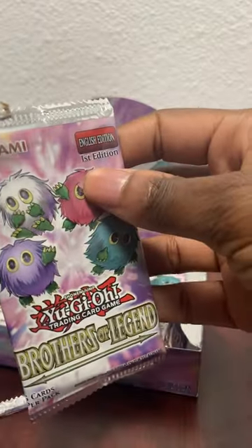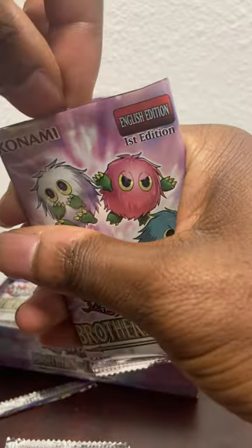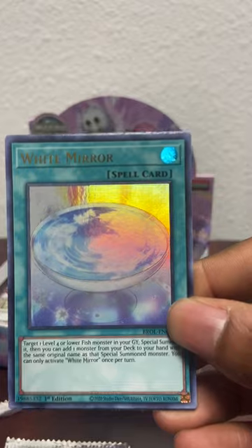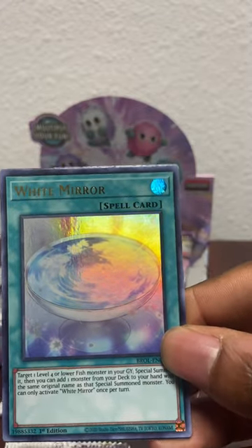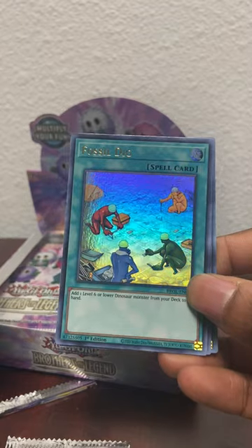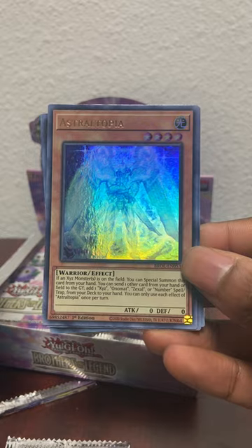Brothers of Legend - let's see this one. Got a White Mirror - okay, not bad. Got White Mirror, Fossil Dig, and Astrotopia - I've never heard that one before.